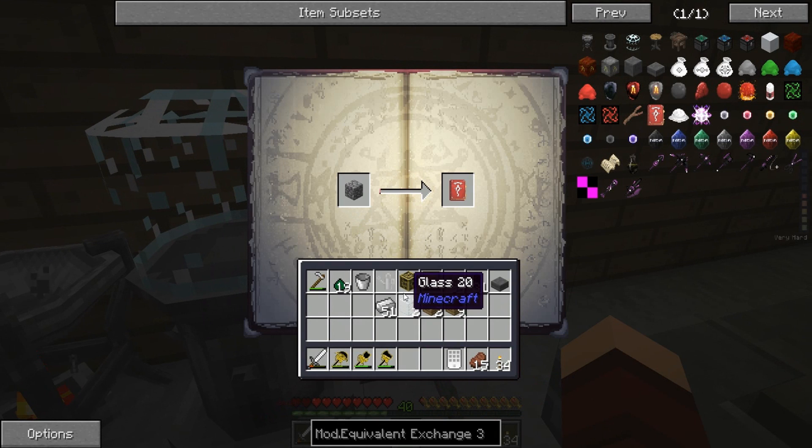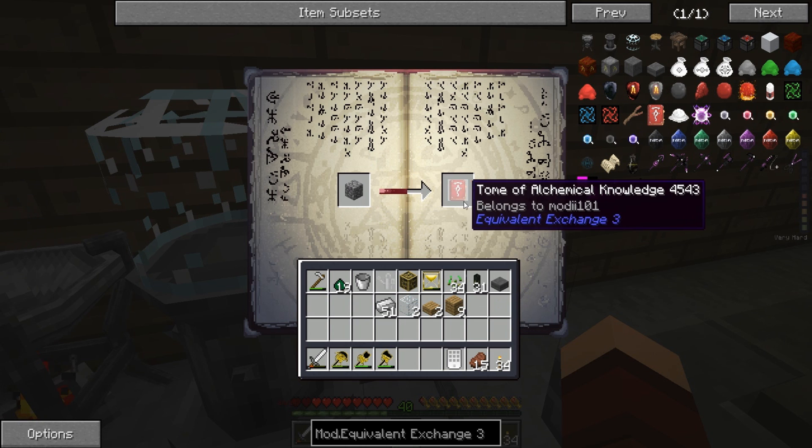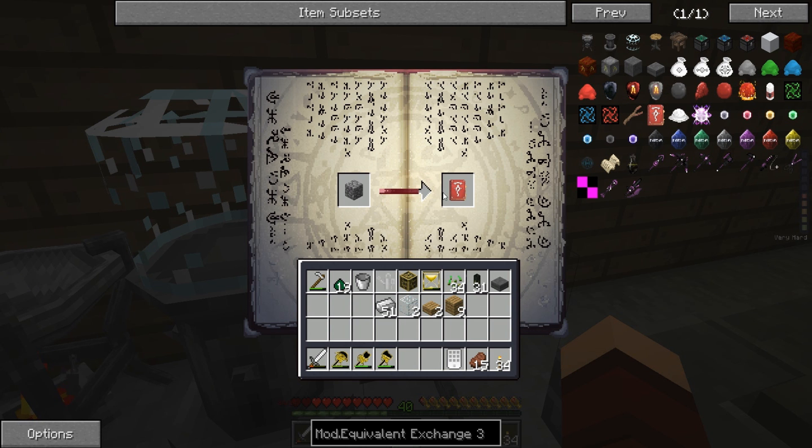So if I put a piece of cobble in here, you're gonna see it's doing its cryptic writing, and basically what it's doing is it's learning what cobble is.